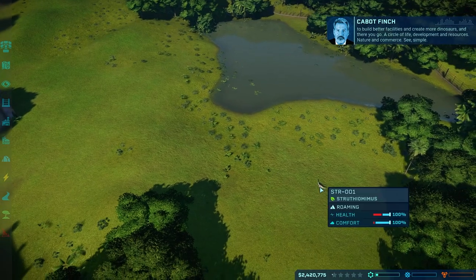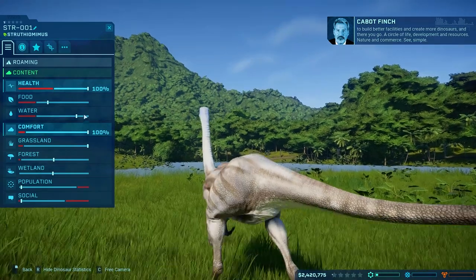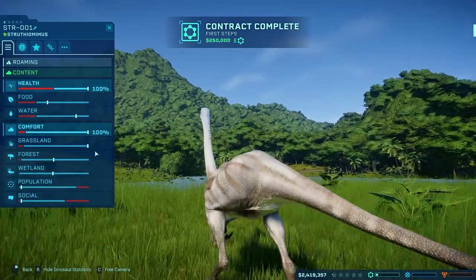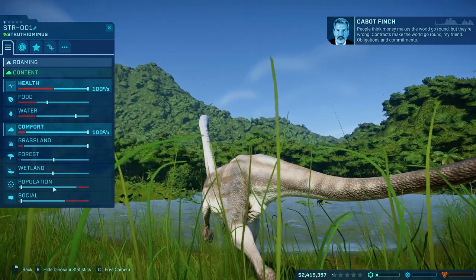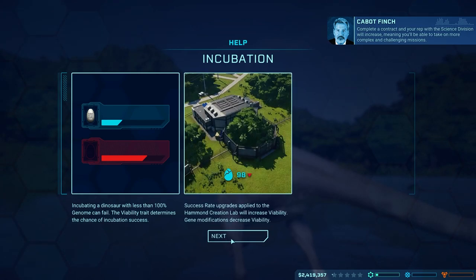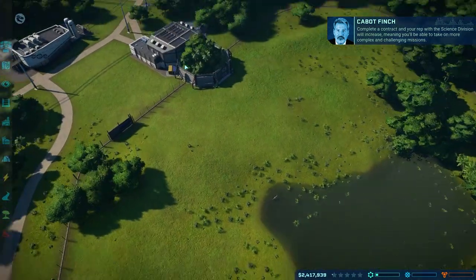Let's go ahead and check on her. If we click on her here and bring up her little statistics, she is happy now, but we do have to keep in mind health, food, water, and comfort. Then this is their habitat requirement: grassland, forest, wetland, and then population and social. Population refers to how many dinosaurs are in their enclosure altogether, and then the social is how many of that specific species of dinosaur there are.